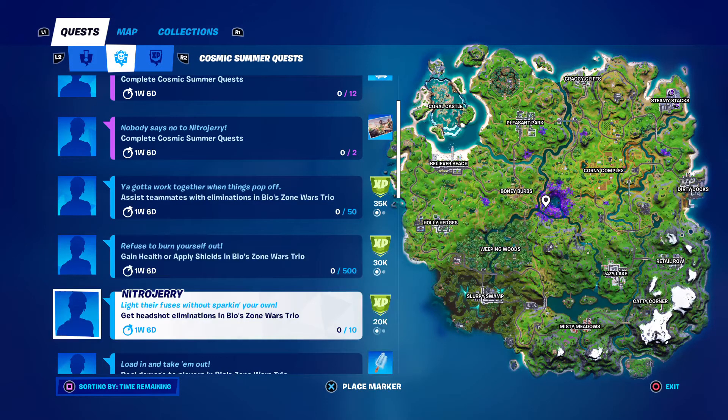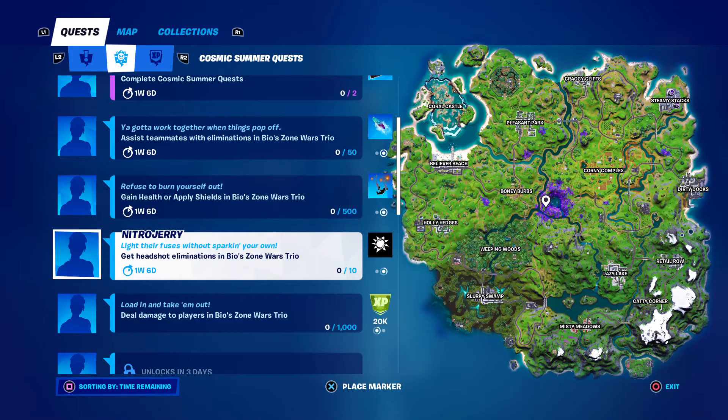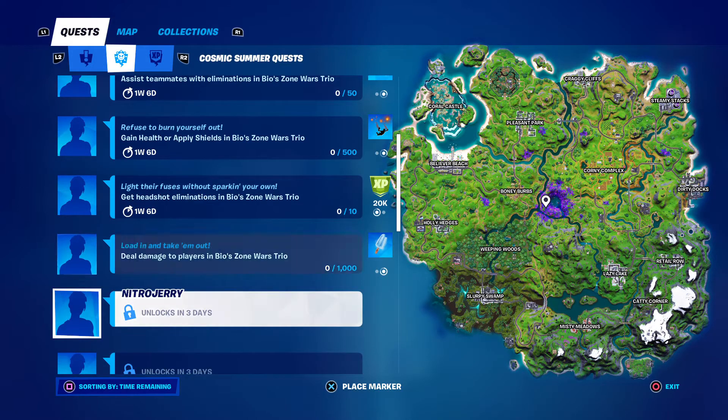Headshot elimination - you can get a headshot while killing someone. You could only do something in there, 200 something in there. And the easiest one in my opinion: deal damage to people in Valerian. It's really easy.